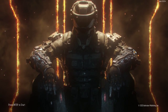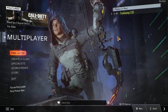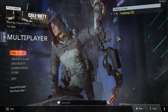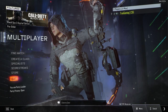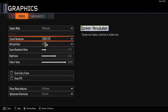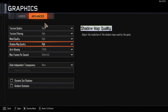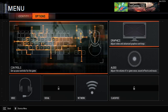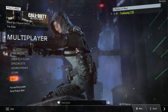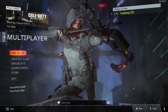Hey guys, Trun here, and welcome to the Call of Duty Black Ops 3 Beta. I am playing on my computer right now, and I am doing 1280 by 720. 720p gets the highest FPS on the highest settings, only because if I record in 1080p, I'm going to end up rendering it out in 720p anyways, so might as well just do it in 720p.